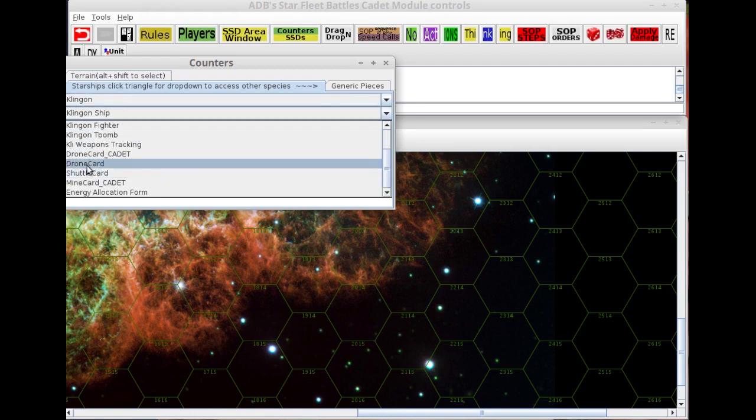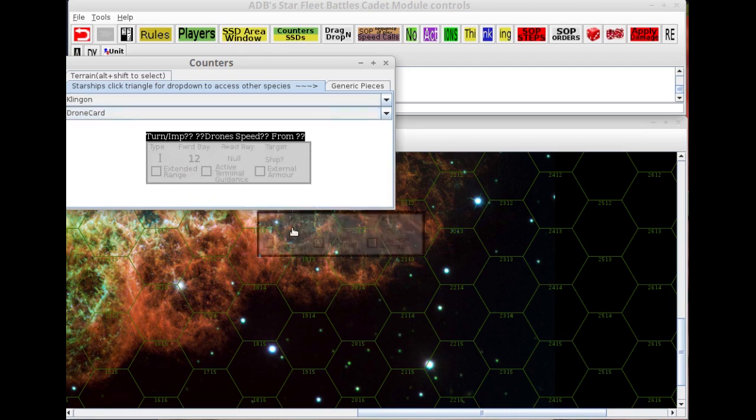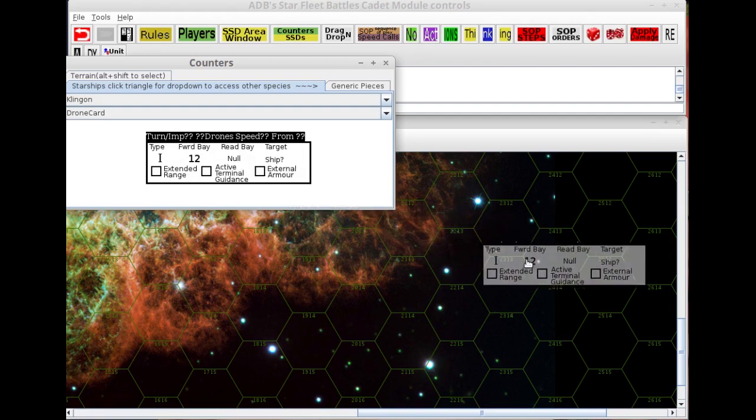What we're going to look at here are the drone cards. So your typical drone is one space, and it's going to have a 12-point explosion warhead. There is no secondary bay, it's just the front bay. It's going to take four points of damage to kill the drone, and if the drone hits you it will do 12 points of damage. That's what they call a standard type 1 — a single space drone.